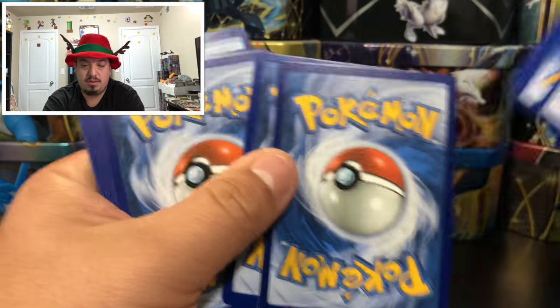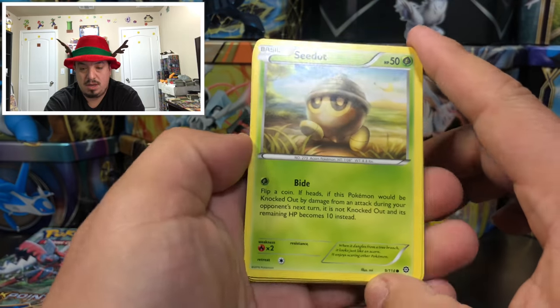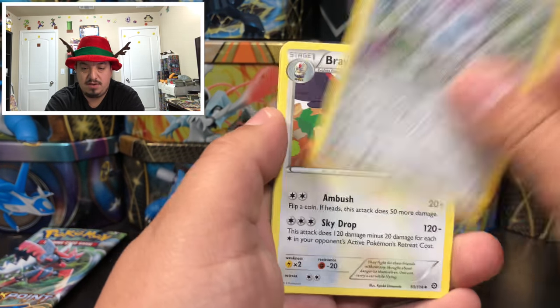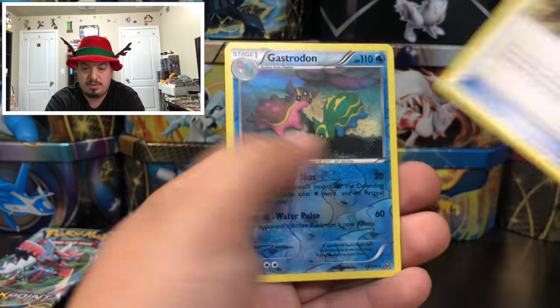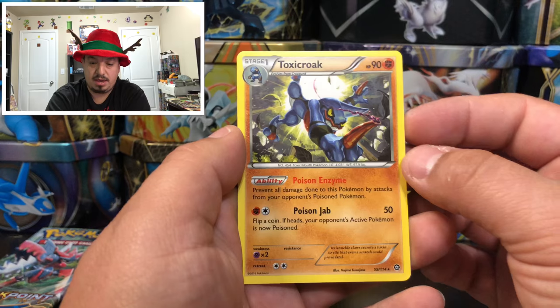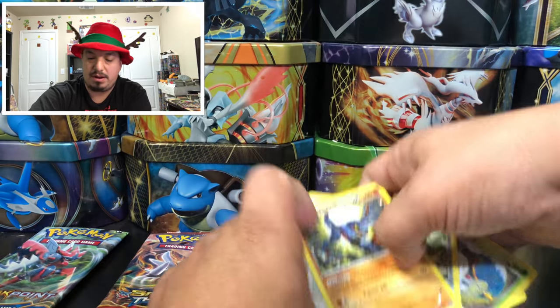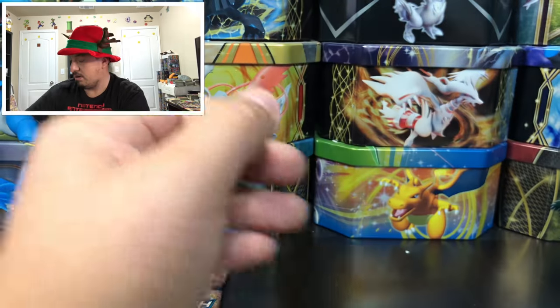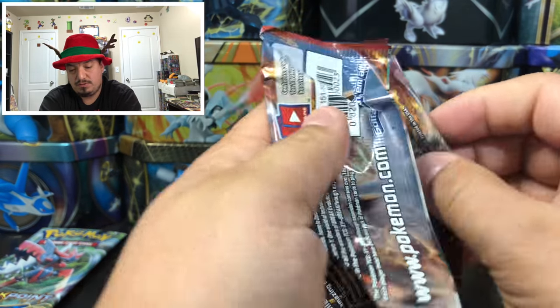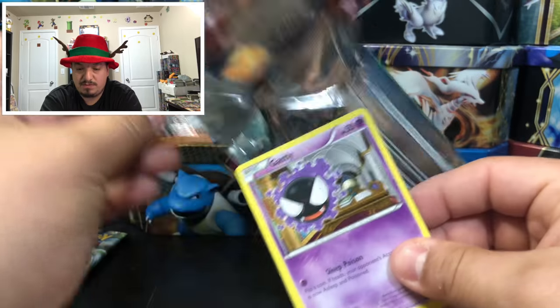Steam Siege with Evelta Break on the front — green code card. We have a C-Dot Schnitzel, Oshawott, Larvesta, Clinkclang, Bribery, a Gastrodon reverse hollow rare, and a Toxicroak — rare non-holographic card.